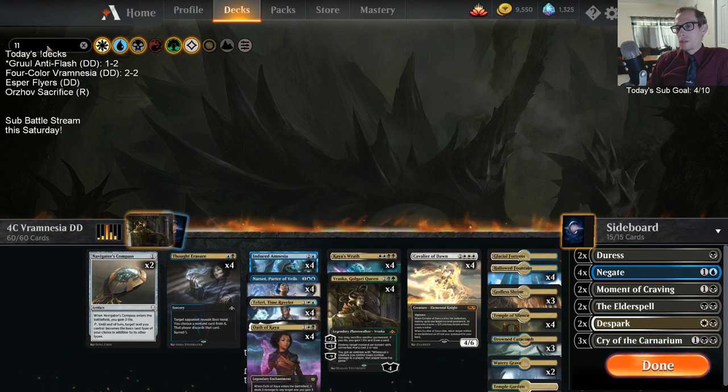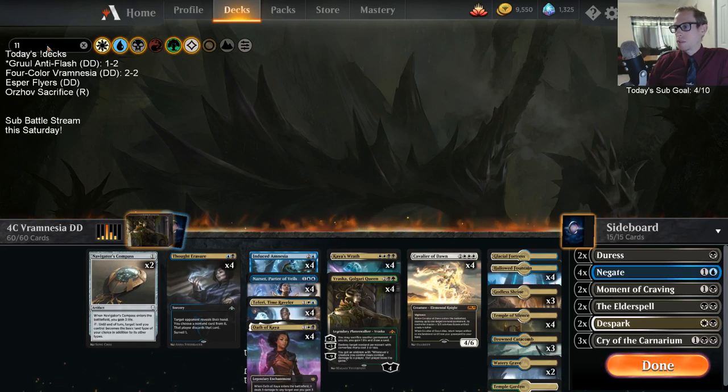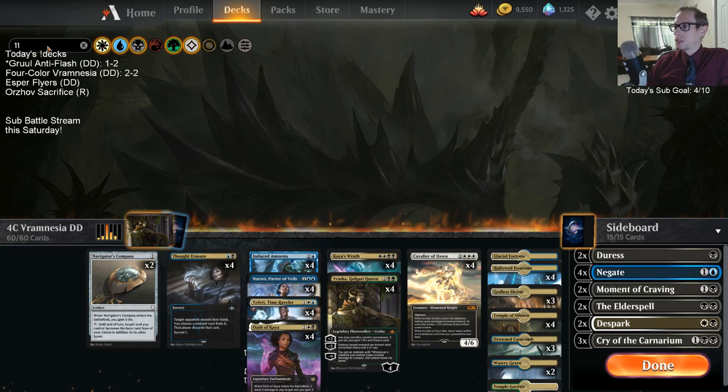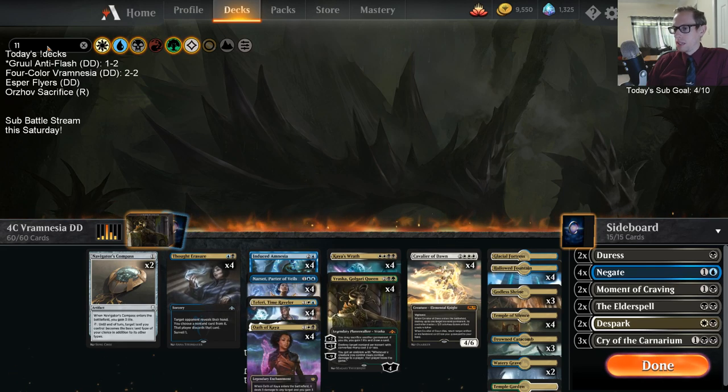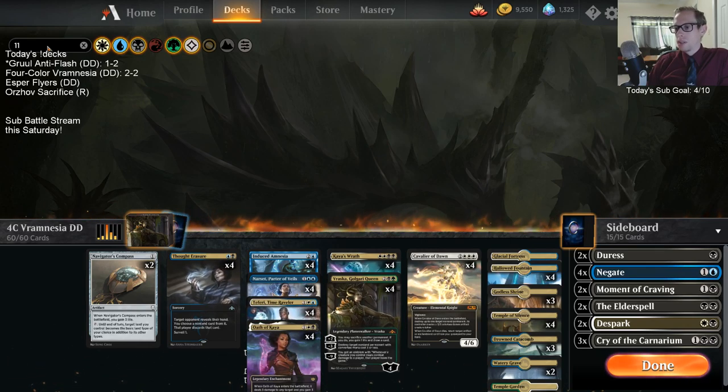Mono red is gonna give us a little bit of trouble — that's just gonna happen — and our mana base is gonna give us some trouble also. We struggled against those two things. But Cavalier of Dawn with Induced Amnesia is really cool, and of course Vraska, Golgari Queen with Induced Amnesia is really cool too.